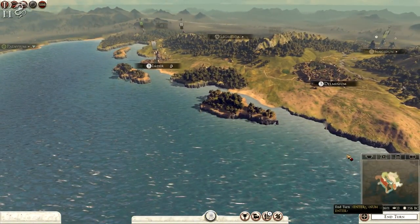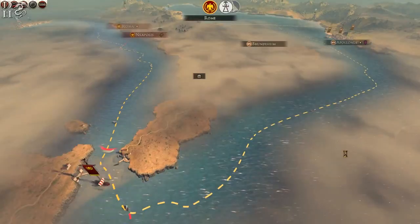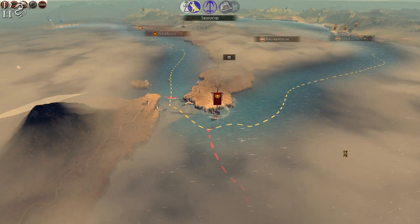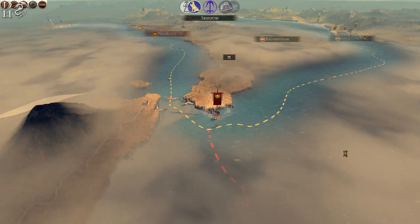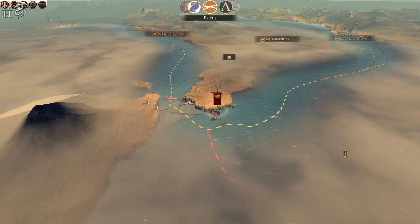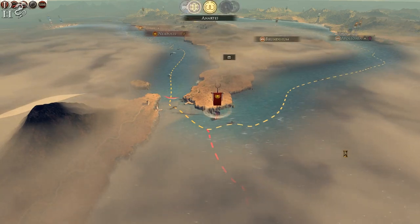I'm going to click end turn and we're just going to fly through this now, try and get that battle for Velathri. If Rome doesn't attack me... oh, they haven't attacked me — I'm a bit disappointed. I thought they would attack me this turn. They must be trying to fight Epirus, trying to take Brundisium back.